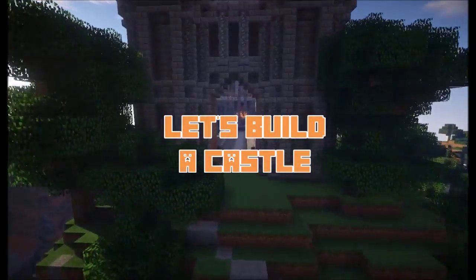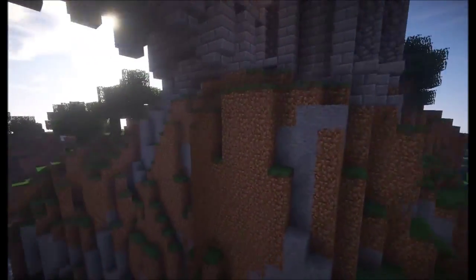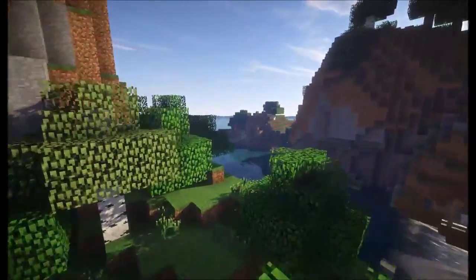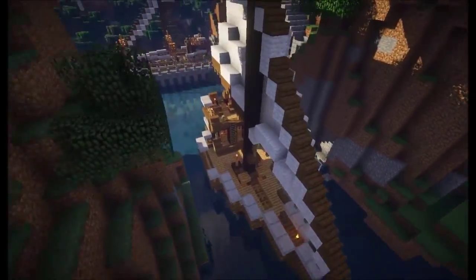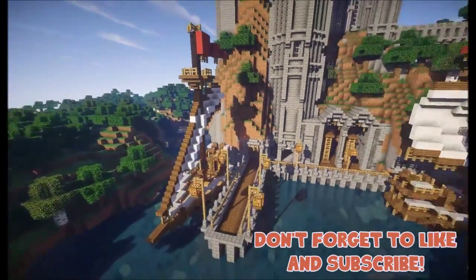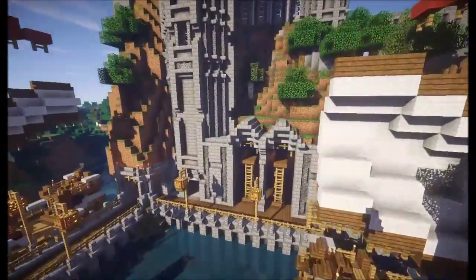Welcome to Let's Build a Castle Part 7. We have created some incredible builds on top of this hill, accumulating to quite an incredible castle. However, today we are working at the bottom of this hill, connected to this huge river where we will create this dock. As you can see, we've created two incredible boats and a nice warm dock that mimics that medieval castle look with a traditional dock style.